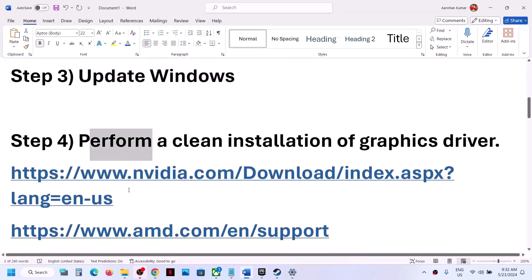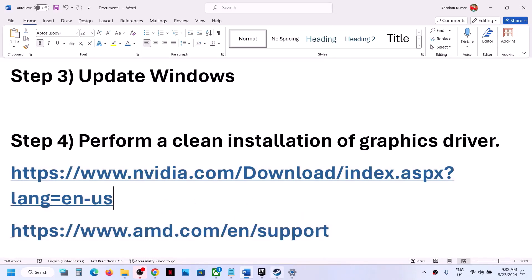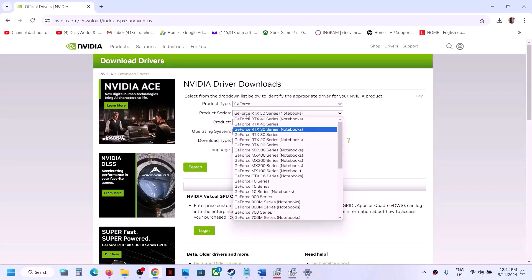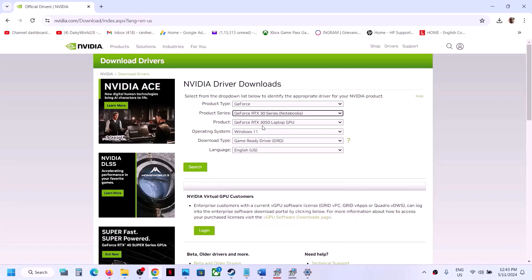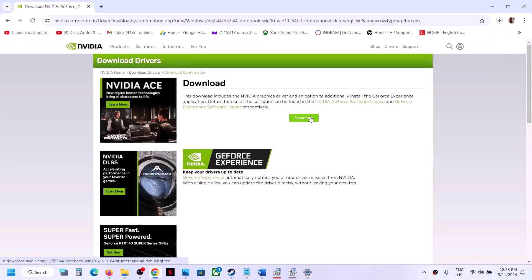The next step is to perform a clean installation of your graphics driver. If you have an Nvidia card, go to the Nvidia website; if you have an AMD card, go to the AMD website. For Nvidia, select the right product type — for me it's GeForce. Select the right series (in my case it's 30 series notebook), select your graphics card, and select the right operating system (Windows 10 or Windows 11). Choose Game Ready Driver, then click Search.